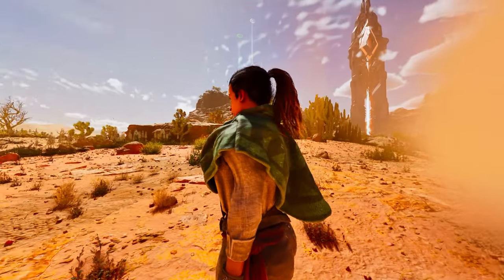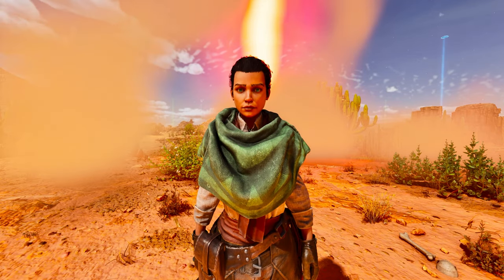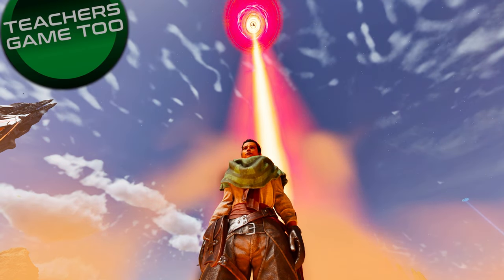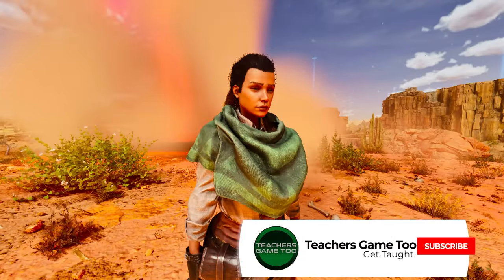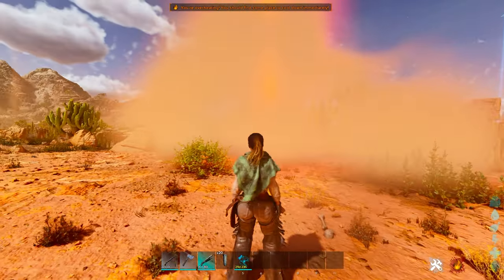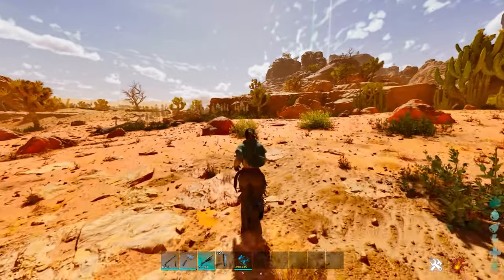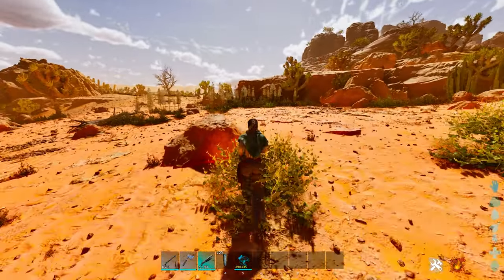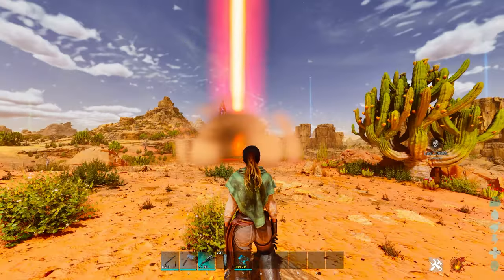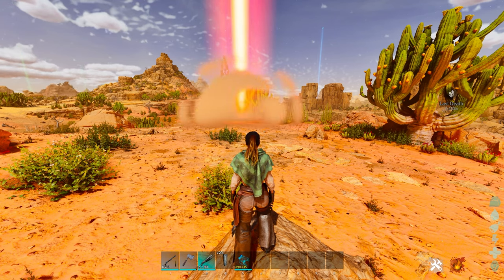What's up guys, it's Teach here coming at you again with another video on Scorched Earth. As you can see, I have a ridiculous number of drops coming down to me right now. Scorched Earth is absolutely one of the craziest maps when it comes to getting drops — a red drop is almost guaranteed to give you something no matter what stage of the game you're at.